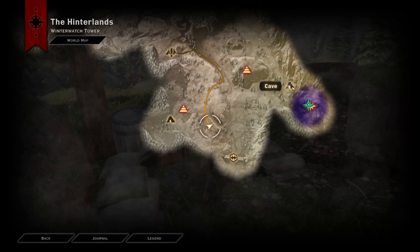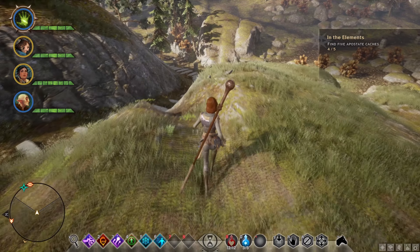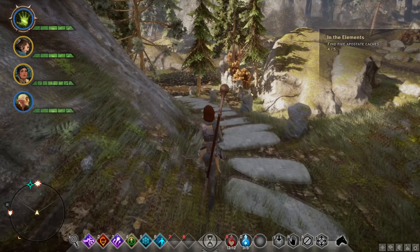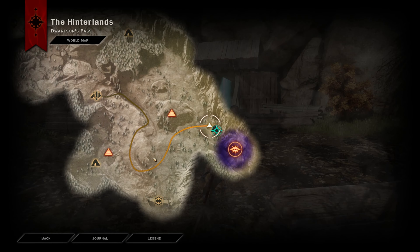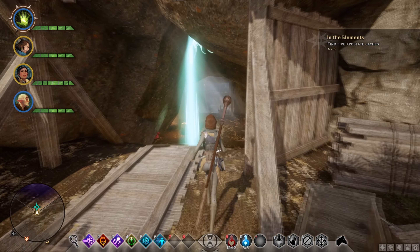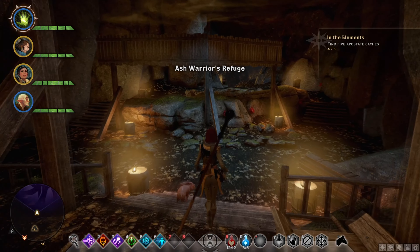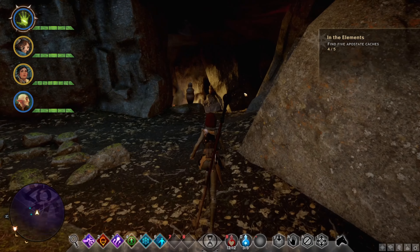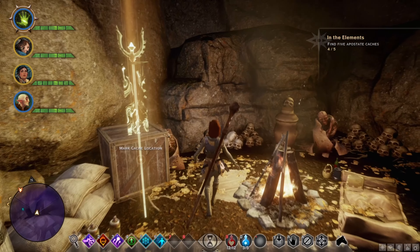Now the next one will actually be located inside this cave over here. So basically what we're going to want to do is just drop on down over here and head straight on over there. Here is the cave in question — this is where we got our last cache. Now we're going inside this cave here, head straight on ahead, and in here the cache will be a little bit further up. There is also a bunch of drakestone, which is something to consider. And here is the last cache.